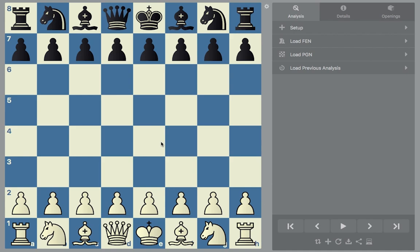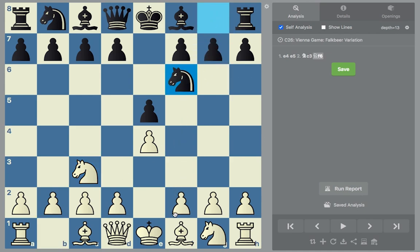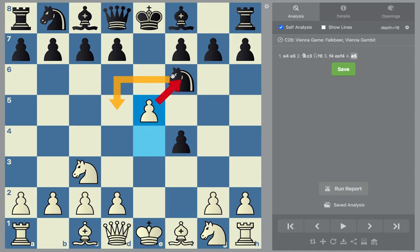Just as a quick refresher, in the last video I covered the Vienna Gambit, which happens after the moves e4, e5, then we play knight c3 instead of knight f3 — this is the Vienna Game. After black plays the natural move knight f6, we go f4, the Vienna Gambit. In that video I showed you what happens if black accepts the gambit, which is just losing after the move e5, because now the knight can't go anywhere and it has to go back. If you haven't seen that video or just need a reminder, check the link in the description.